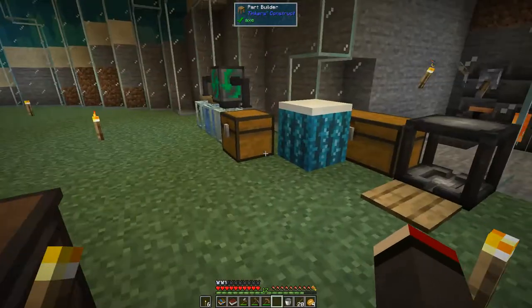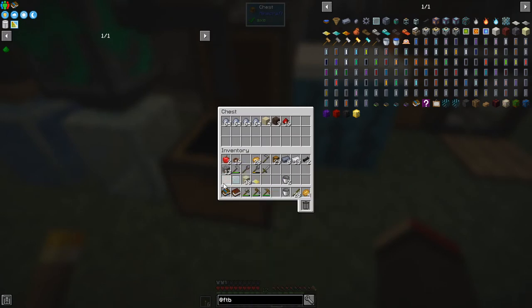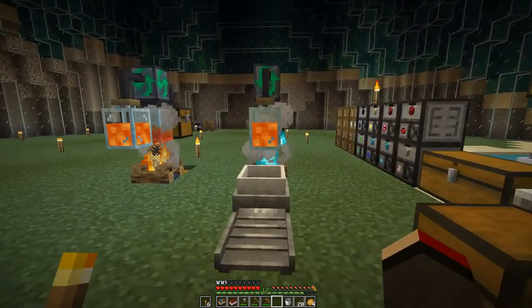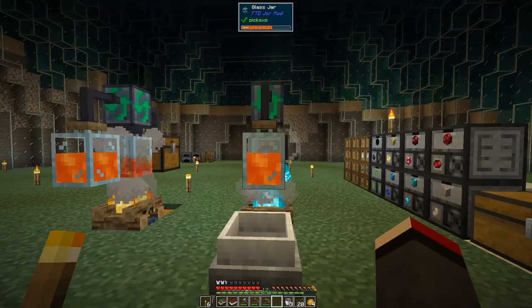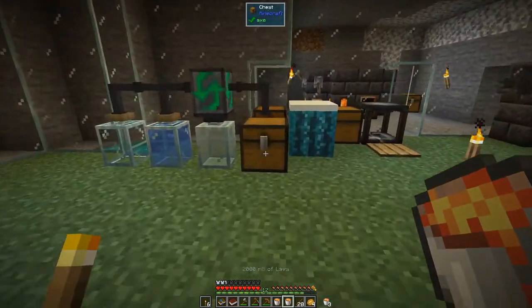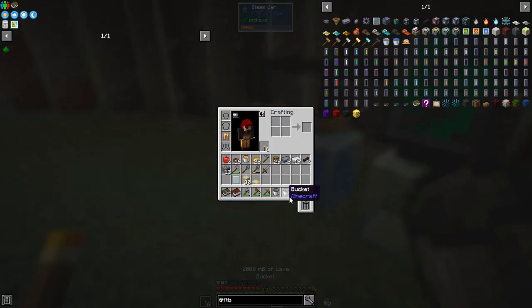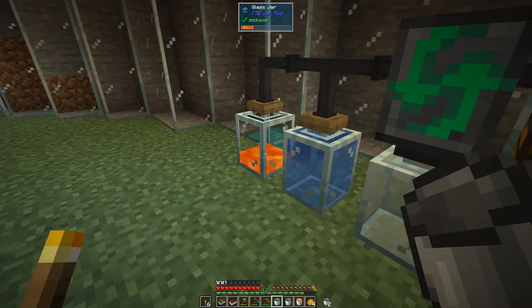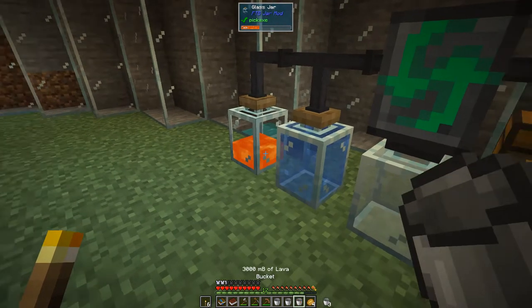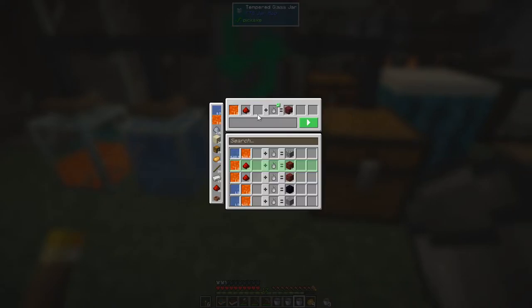We can make netherrack in here - we need some redstone and some lava, which will produce 16 of those. That shouldn't be too much difficulty - we've got some redstone, I think we've got 16 here. Let's put this redstone in here like this and get some lava out - we've got three buckets, so we can take three buckets of lava. Should really make a fourth bucket. Then put the lava into one of these. We should be able to select this and make some netherrack.